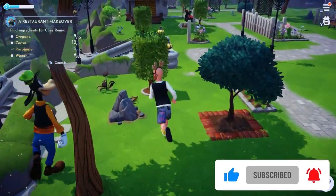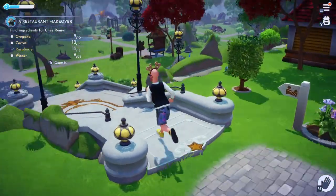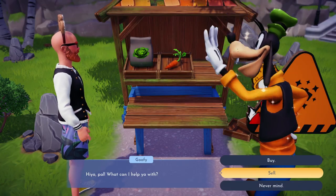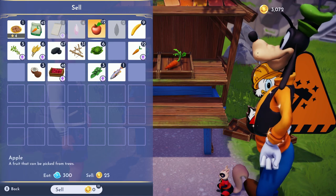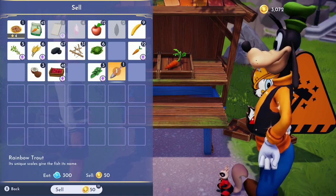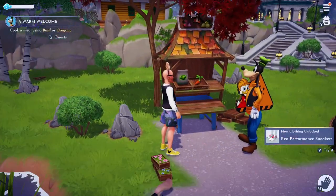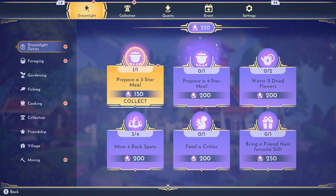Go fishing in various biomes, plant and harvest crops, dig around for treasure, mine rocks for minerals, then pawn all that stuff you find to Goofy for sweet cash. Pretty much everything you do feeds into getting one of two primary resources: Dreamlight or Star Coins. Star Coins are used to buy stuff, be that cosmetics, paying Tom Nook — I mean Scrooge — to build houses for new villagers, upgrades, and so on, while Dreamlight is used to unlock new stages and biomes.